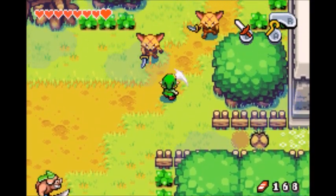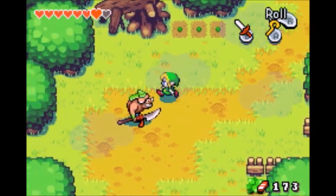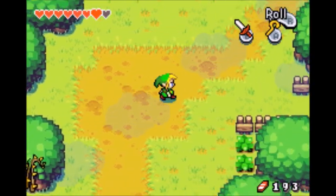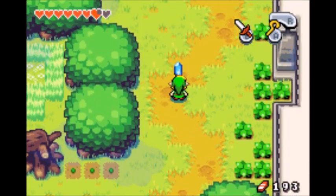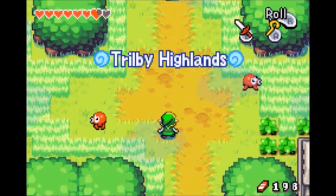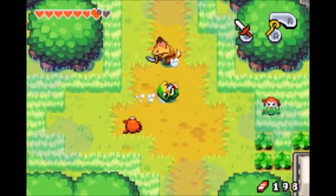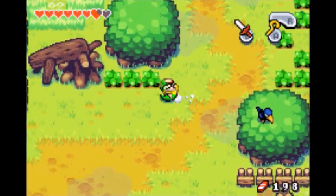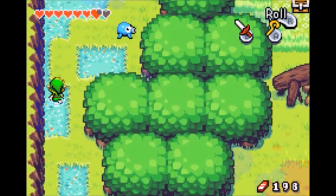Oh, Red Rupee. How to get to Castor Wilds though is a mystery to me. I know you have to go through here — Red Rupee. You gotta go north. I almost have 200 rupees, that's nice. This is Trilby Highlands, this is not where I'm supposed to go. I guess I don't know the map that well, but well enough that I can make my way without much difficulty.